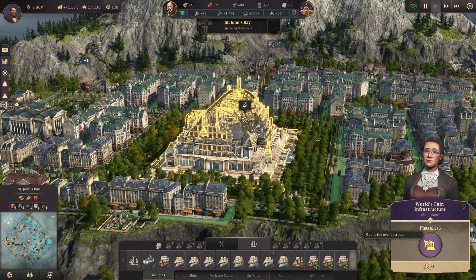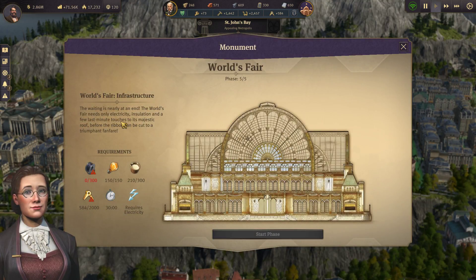Final phase — phase five of five. World's Fair infrastructure: the waiting is nearly at an end. The World's Fair needs only electricity, insulation, and a few last-minute touches to its majestic roof before the ribbon can be cut to triumphant fanfare. We need 300 filaments — that'll be fine. I can build another filament factory. We've got that, and we're going to need some more of that sap stuff.